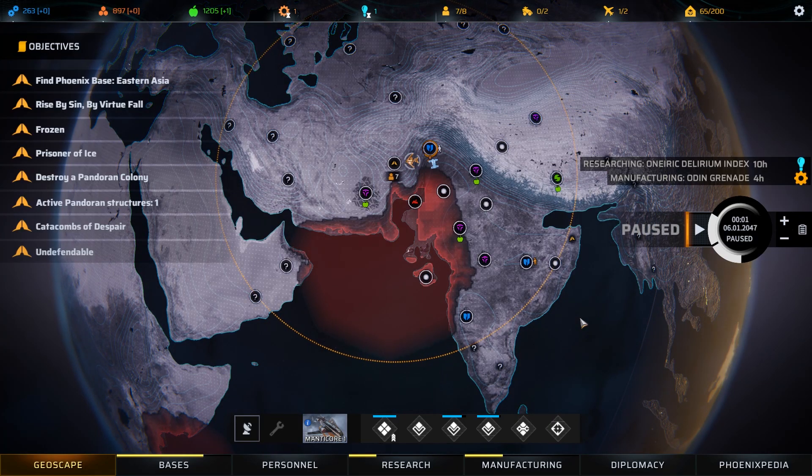Hello there and welcome back to our Phoenix Point playthrough with the Blood and Titanium DLC. We've got a couple of different missions that we could undertake here. The one we're probably going to tackle next is the Pandoran Nest that we have very close to our base. We'll try and get rid of that if we can.